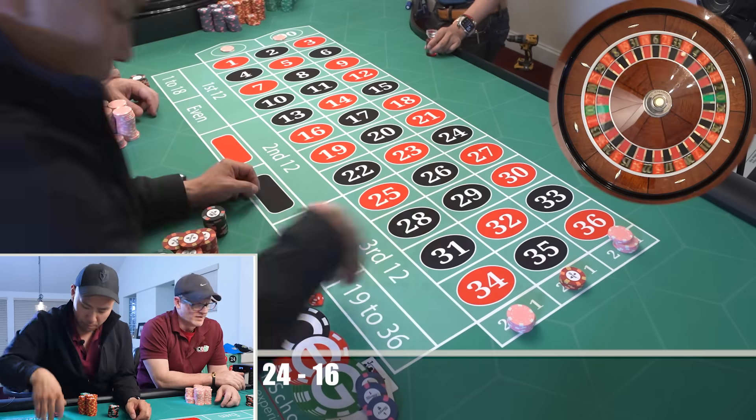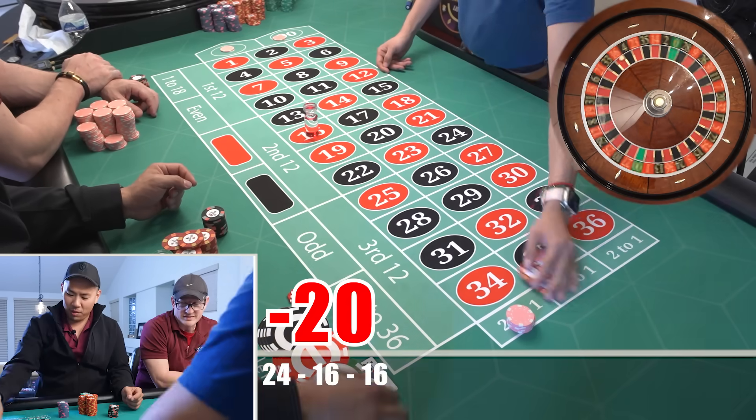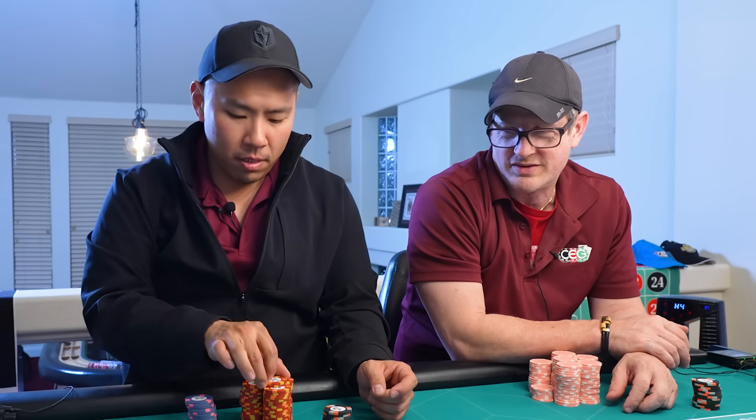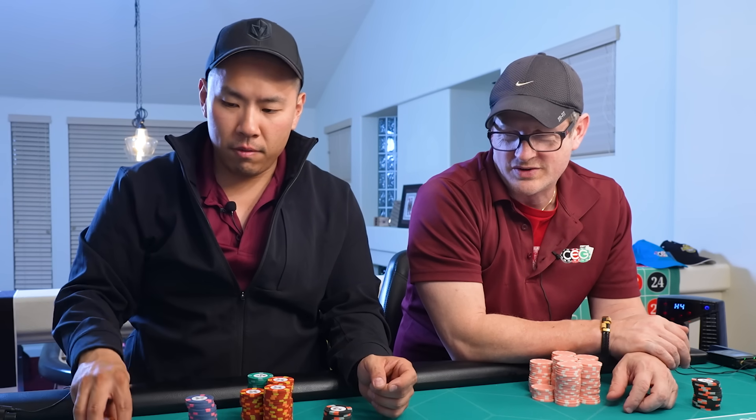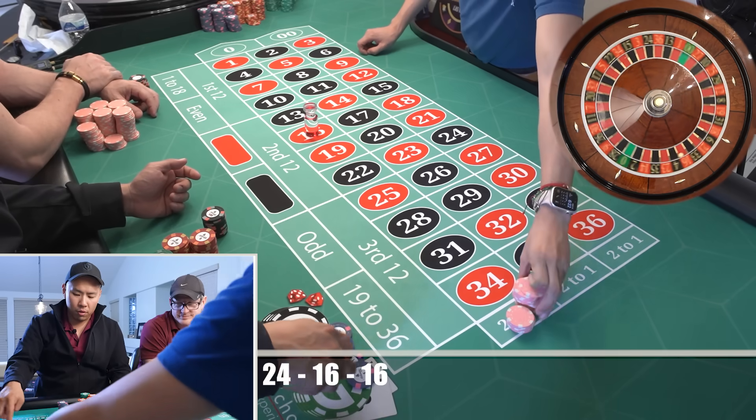2-2. Yeah, that's 2-2. So what happens now? Because you haven't lost it — you just keep going. So you're doing the Fibonacci one, so it's not a pure Martingale. It's 1-1-2-3. Now I'm at $30.